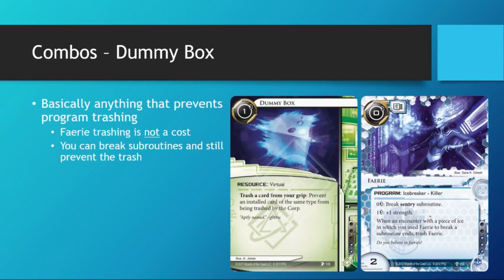The next combo is Dummy Box — or basically anything that protects against program trashing. Because Fairy is worded in such a way that 'trash Fairy' is not a cost. It's not worded as a trashcan-colon break ice. Because it's not a cost, you can break ice while still preventing the trash of Fairy with Dummy Box, and it'll still go through. So that's a good synergy to give your Fairies more longevity.